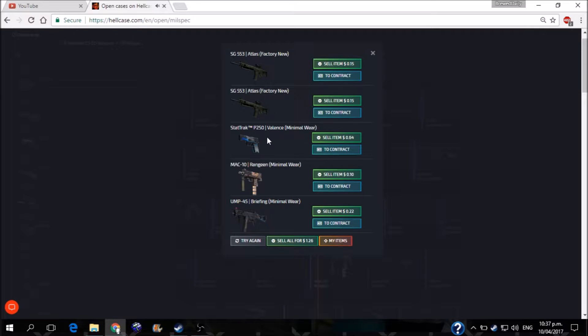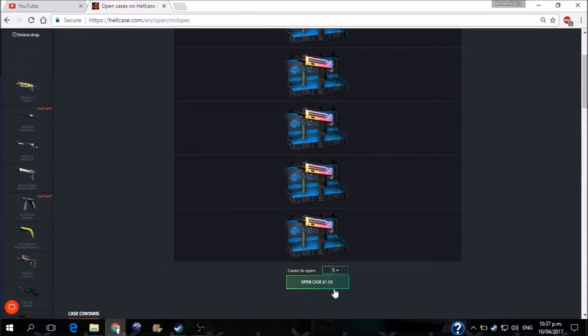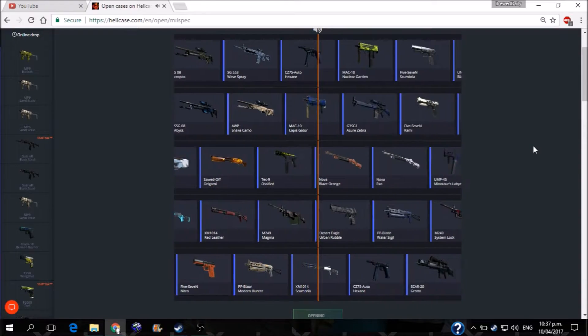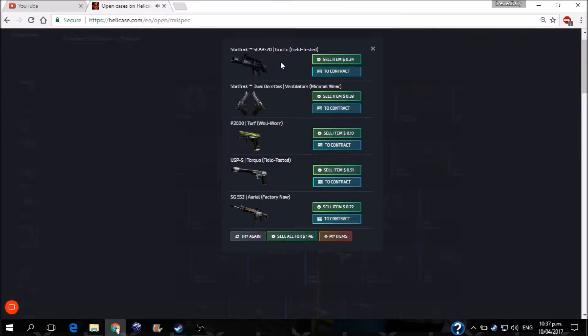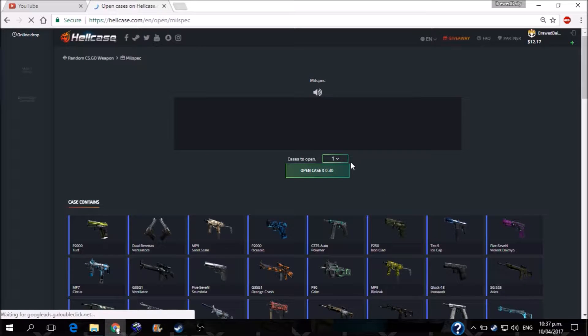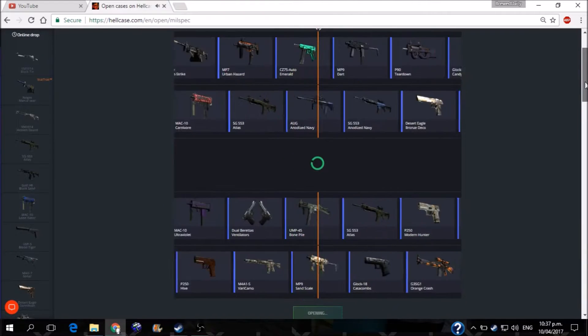$26, we got another P250 Valence — of course, stat track. Just seem to be getting the standard usuals for what we usually spin — the SG and the LAN game. Mind you, I did withdraw a stat track million. $46. Got two sets of stat tracks there — some ventilators and a SCAR-20. That area is all I get all the time, same with that turf. A stainless USB we want in here, which I ended up getting at some point again, and that actually proved to be quite a boost on profit.